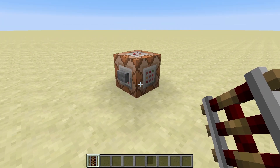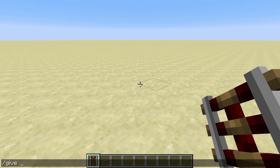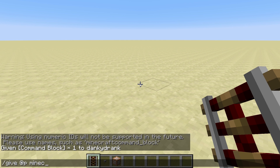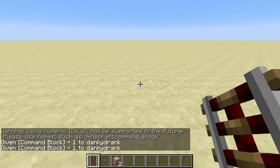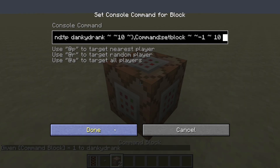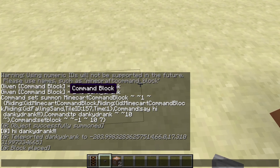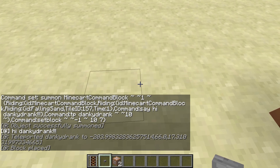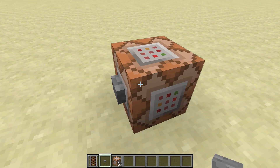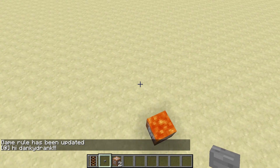Alrighty, so here we are back in Minecraft. All I have to do is go ahead and go in here. Let's go ahead and plop that down, put our command in, and then put our button on there, hit it — teleports us up in the air and says hi TankyDrank, as seen there. Also, if you don't want that command block output going to every admin, you can do slash gamerule commandBlockOutput false, and then when you hit it, it's not going to put anything in there except for when you use the say command.